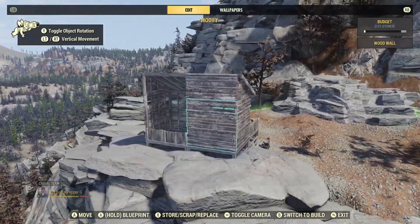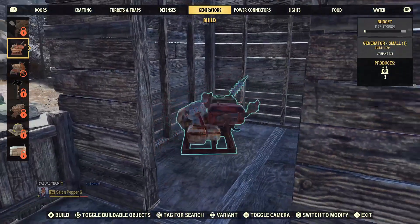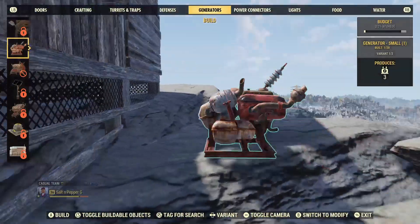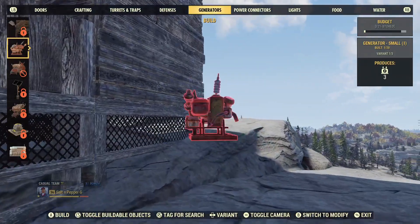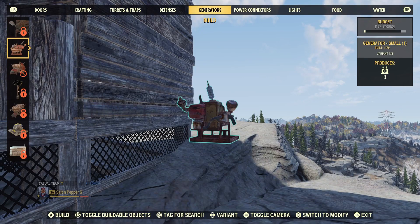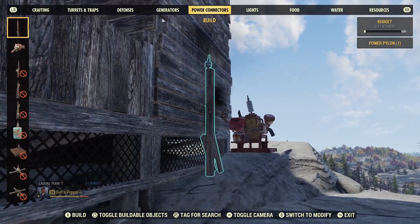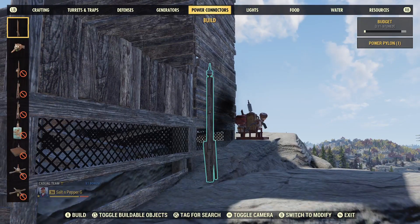Next we build a generator for electricity to the camp. Find a spot with clear access to the house and vendor. Place a pylon down from the power connectors tab, making sure that it also has a clear pathway to connections.